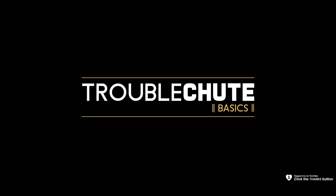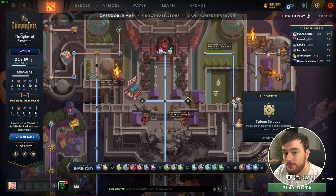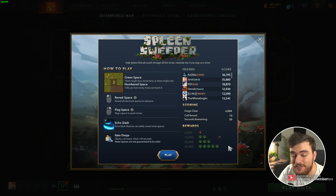What's up, I'm Troubleshoot. In this super quick guide, I'll be showing you Act 4, Crown Fall, how to get a maximum score on Spleen Sweeper, so you can not only get the token to pass, but you can also get the 2,512 extra random tokens to help you progress super far.